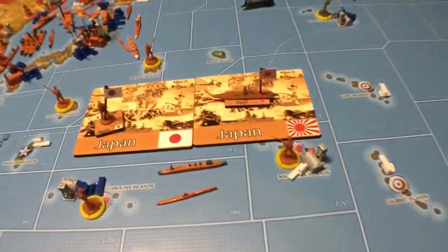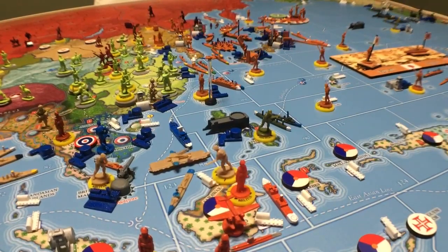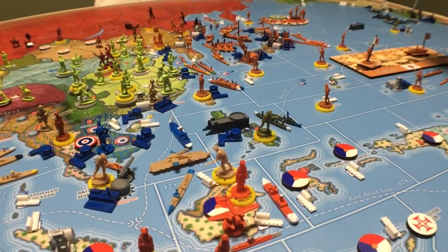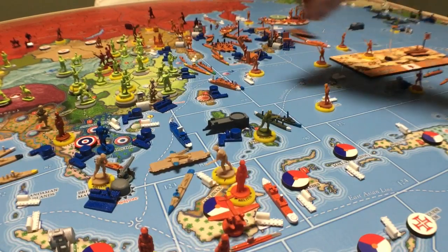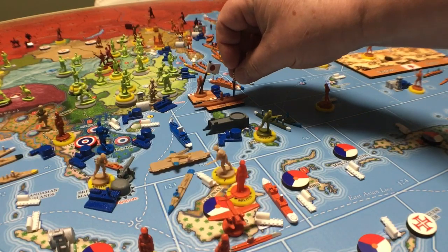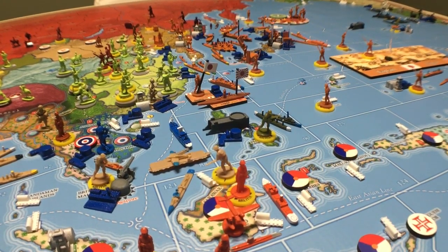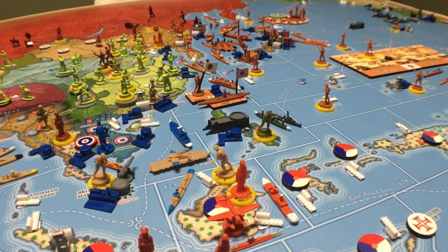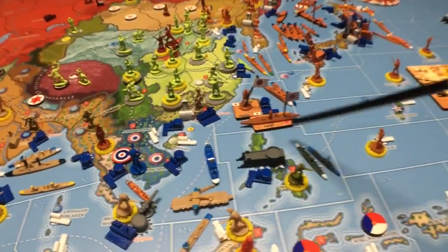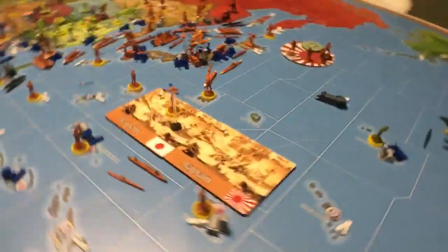I've got a couple of task force markers here because it's going to get pretty crowded on the island of Formosa. This is Formosa right here. There's a task force marker for the land and one for the sea. These things won't be moved until later, because we don't want to get them mixed up with the other ones up top. We're going to put all our boats over here that we want to bring down.